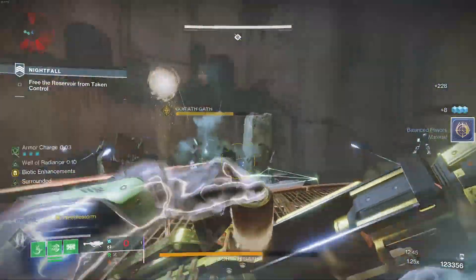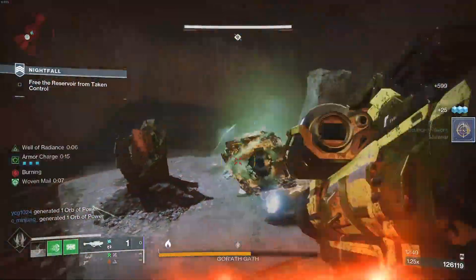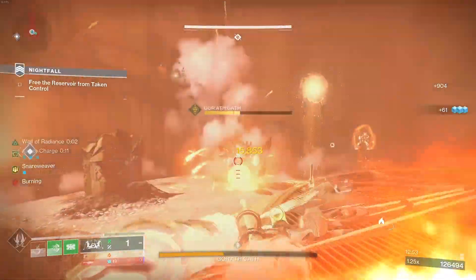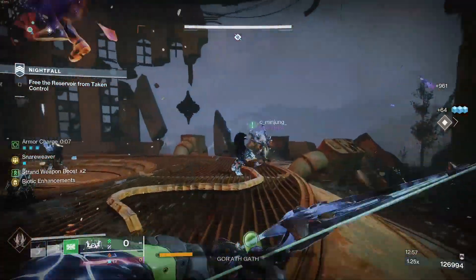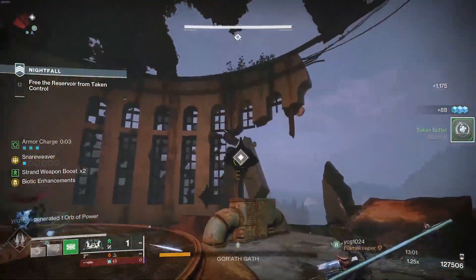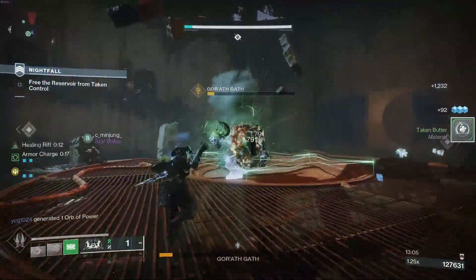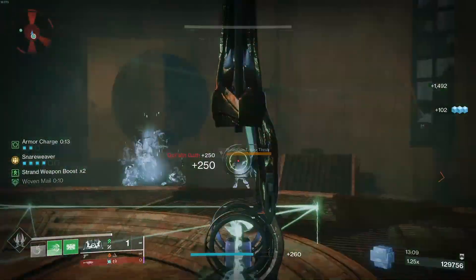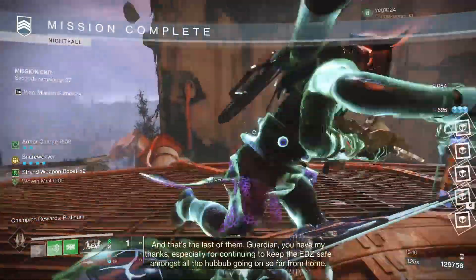With strand debuffs and stasis debuffs doing work in terms of extra damage, if you hit them with a debuff it means that things like Slice and suspensions will actually do a lot of work for you. I just think overall this is just going to be a really dope weapon — the boss got wasted faster than the rest of the whole strike. This is going to be the Wish Keeper in PvE.